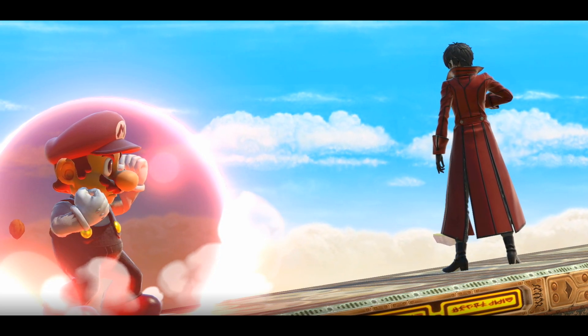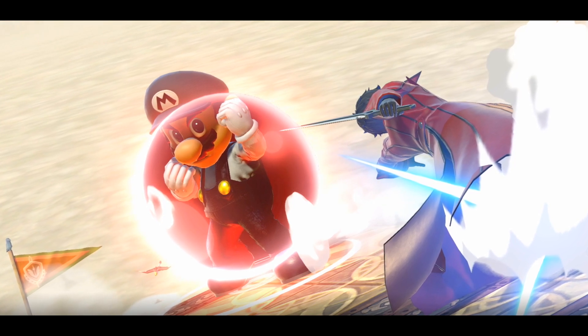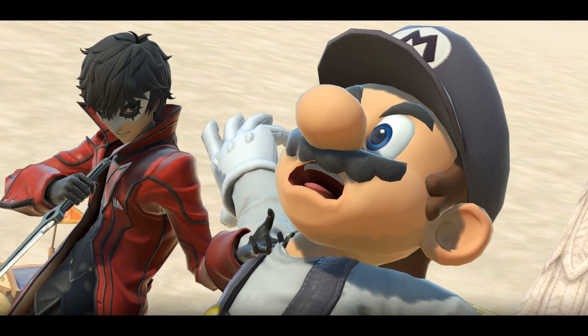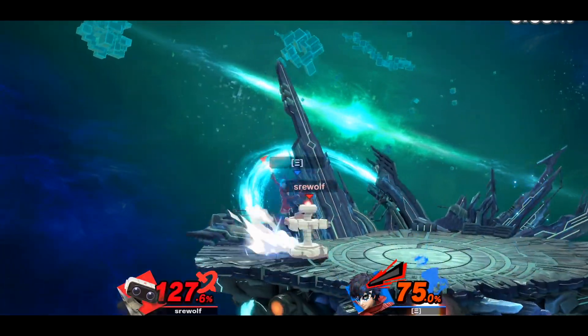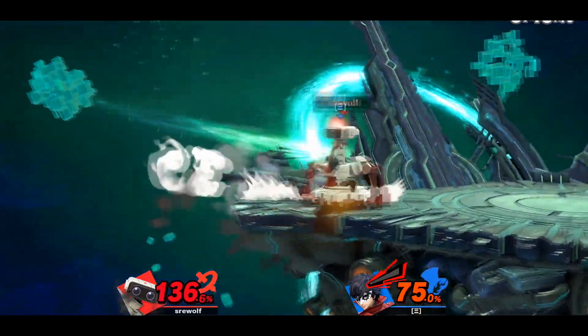In fighting game terms, a bait is to basically make the opponent do exactly what you want them to do. You essentially have to make them think that the option you want them to pick is a correct option for them at that point in time. We will be going over five simple baits that don't take too much time or effort to practice, and any beginner player can easily apply into their game.